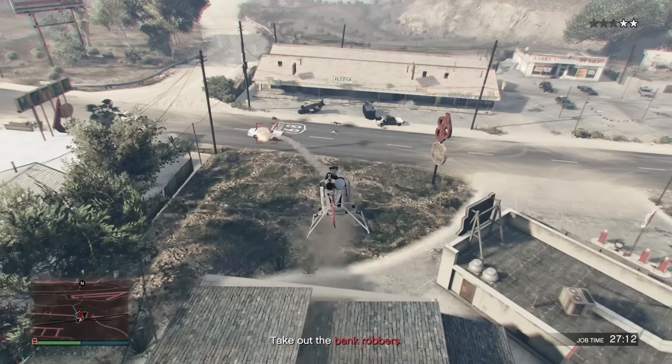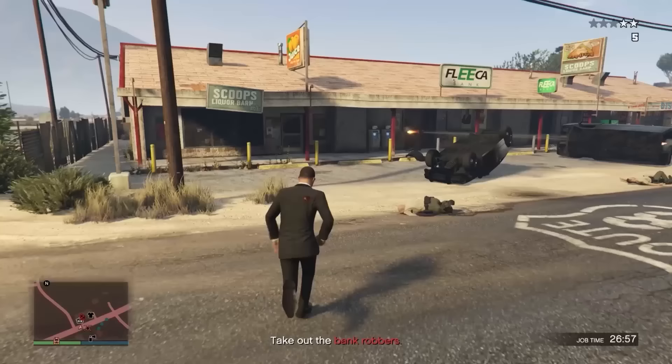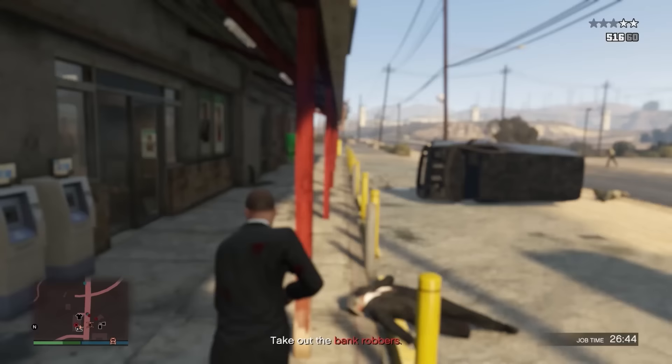There's another cop down. The game just doesn't want to lock on — he must be behind the wall. That's alright, let's run in. He's destroying the cops. Grenades — that's going to be our best option. Cops, stop shooting me, I'm trying to kill this guy. Alright, he's down.